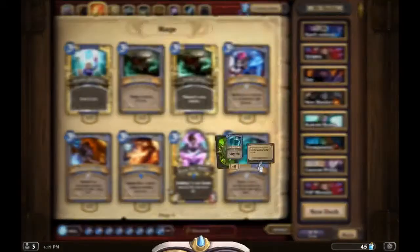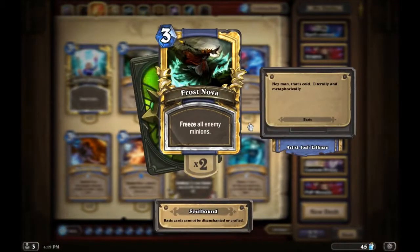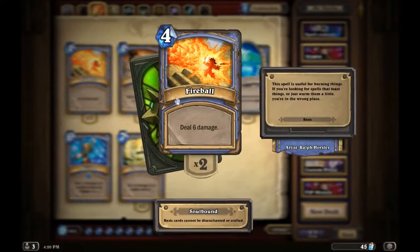Cone of Cold is really good. It freezes a minion and the minions next to it and deals one damage to them. It's a better version of Frost Nova in my opinion, probably because about 50 percent of the time the opponent won't have more than three minions on the field anyway, so there's no reason to freeze all minions when you could just hit three.